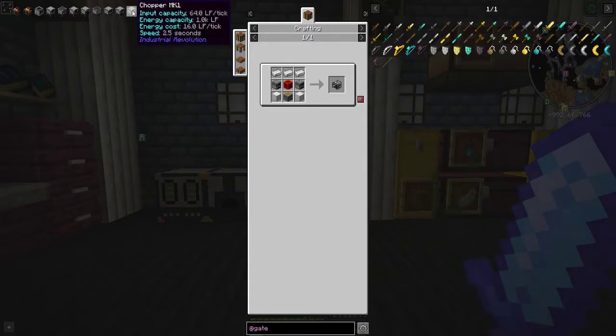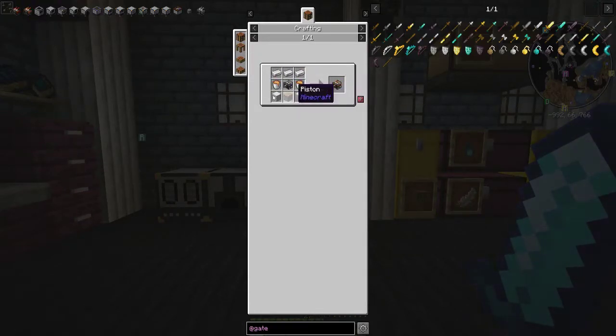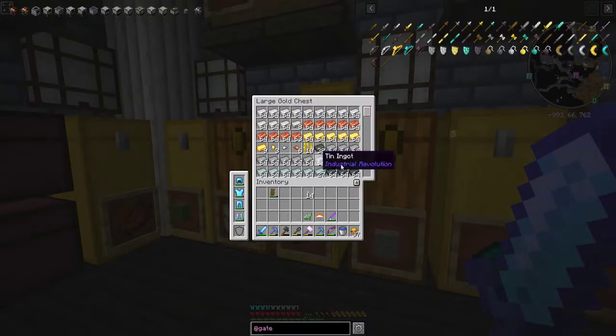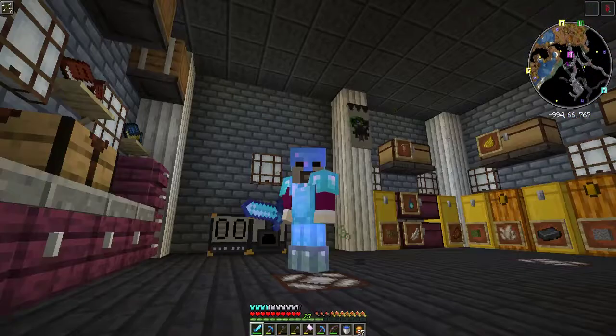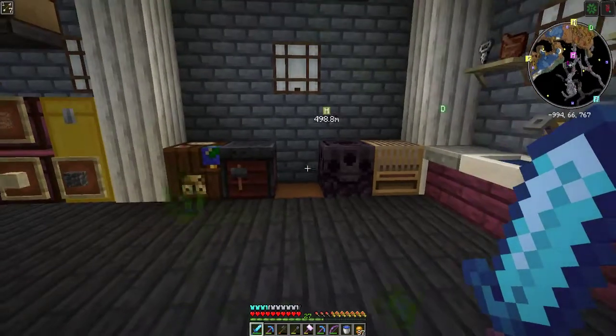The burnable generator is just a starting point. To get to the redstone generator, we need a scalding generator first, which takes two buckets of lava and a burnable generator plus pistons and iron. The only thing we really need to get started is some lava, which we can go grab from our mine. Let's go do that and then come back to start working on these generators.